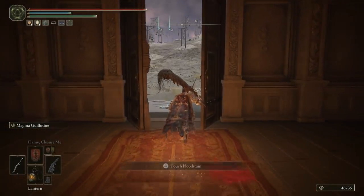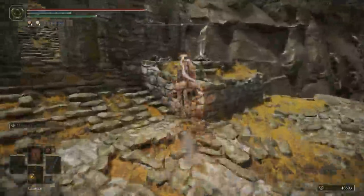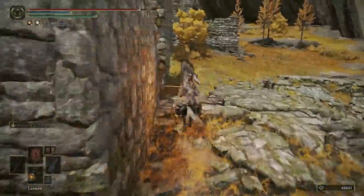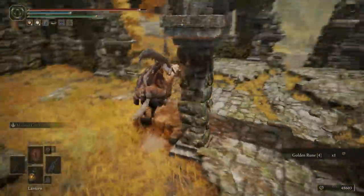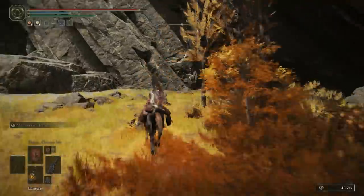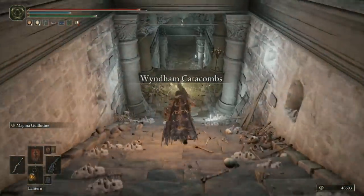For this next tip, we're going to explore our first cave of the video. Get yourself to the Erd Tree Gazing Hill Site of Grace, and then head north to the Wyndham Ruins, which we briefly explored in a previous video when we took out the Tibia Marina. Head to the very northwest of these ruins, and you'll see the Wyndham Catacombs. Now that we're here, let's go through the cave together.